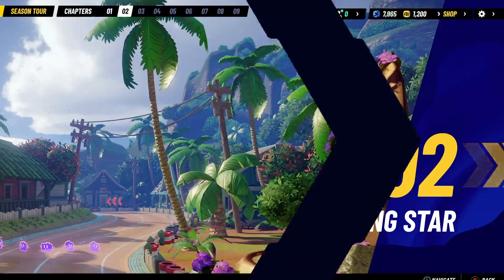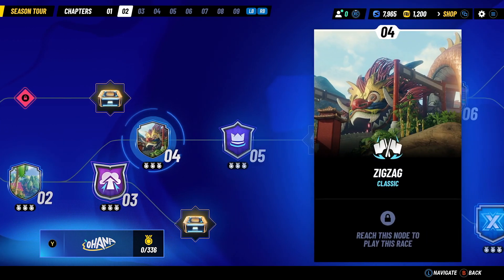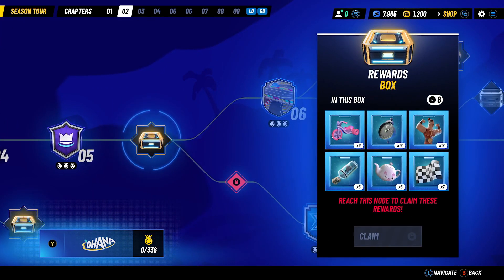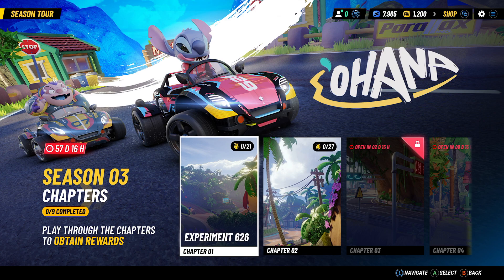Chapter 2 is available as well. Lilo and Stitch characters are going to be needed, it looks like, but there will be plenty of other races we can probably use other characters on too. The Lilo and Stitch roster includes Angel, Stitch, Captain Gontu, Lilo, and Jumba — ohana, as it says. Next episode we'll carry into this season and begin the season chapters. Hope you enjoy it and we'll see you on the next episode. Thanks for this review of the new season for Disney Speedstorm — see you later!